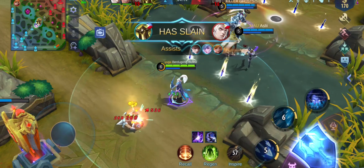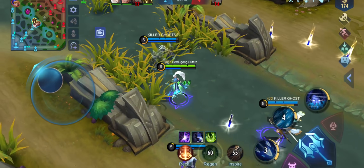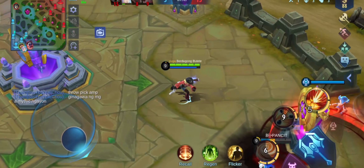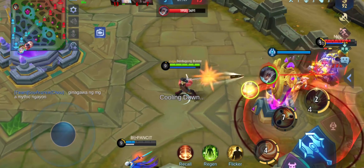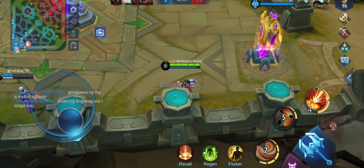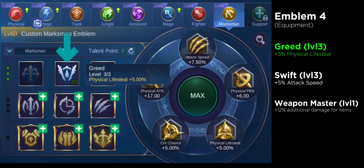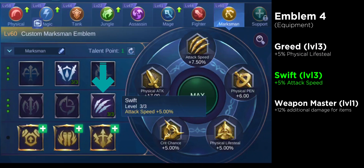Lastly, for number 4, this last emblem configuration is best if you use Marksman heroes that rely mostly on their physical items. That being said, this emblem can be used by all Marksman heroes since they all rely on physical damage, which is increased by acquiring a lot of physical items. This one consists of level 3 Greed for plus 5% physical lifesteal, and also level 3 Sweep that gives you plus 5% attack speed.